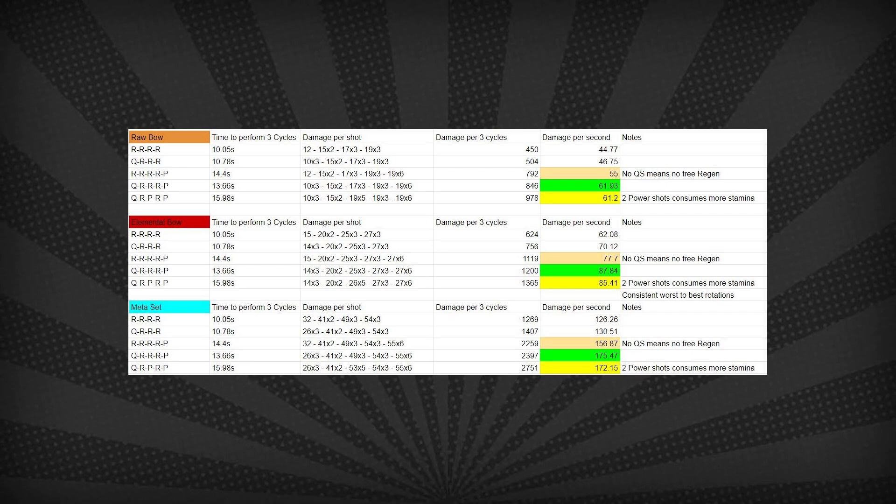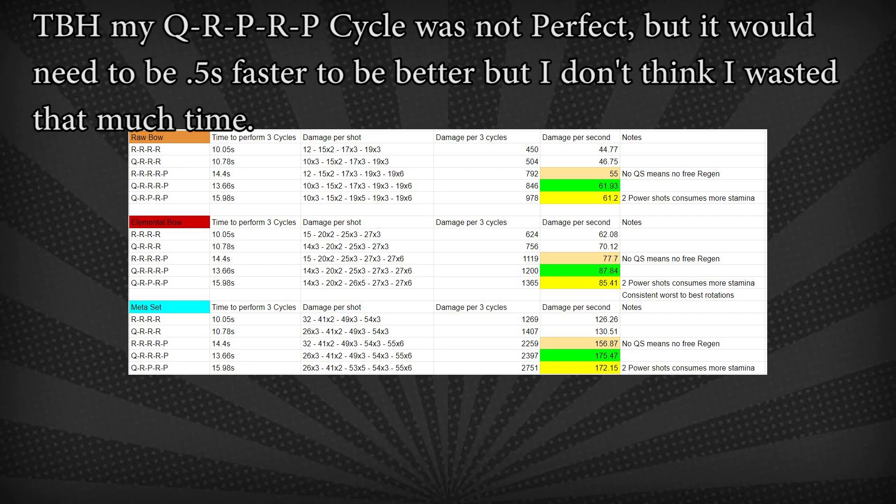At first glance this is slightly lower than doing Quick Shot, 3 Rapids, and Power. And to be honest, I'm not surprised — it's more time inefficient because 2 Power Shots in the combo is a lot of end lag. I'm surprised it wasn't more impactful. But before you go thinking that clearly Quick Shot, 3 Rapids, and Power is what we're going to be using all the time — again, it's more complicated than that.